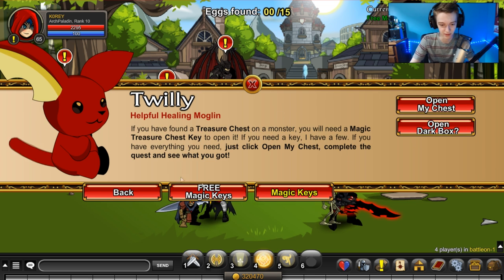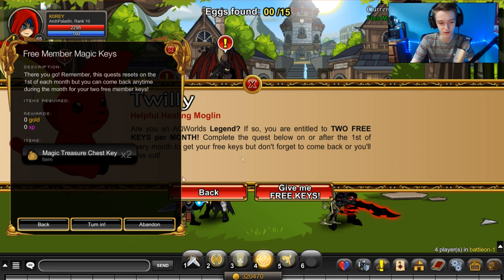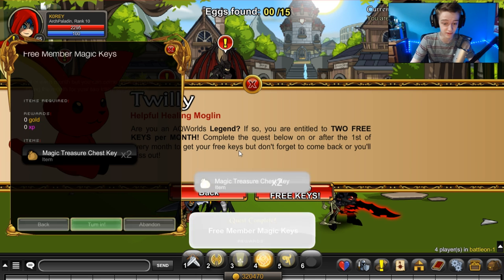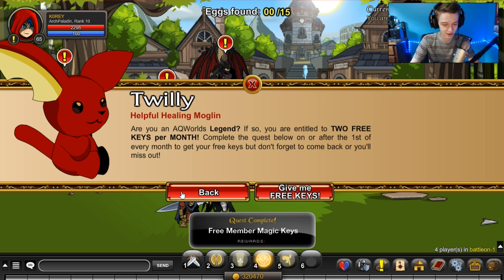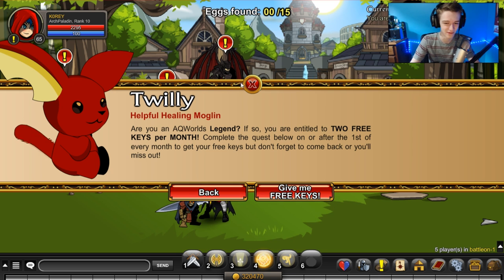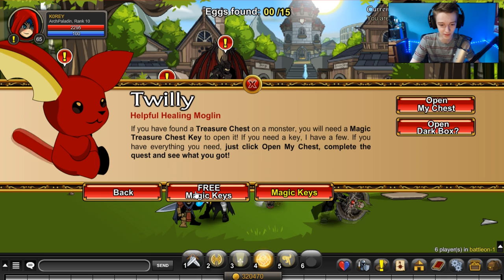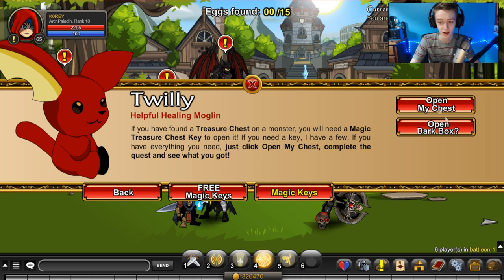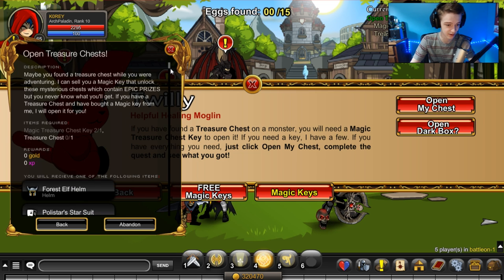To get your choice chest — we go through this every single month, I don't need to explain it — but this is for members. If you have a membership active during a month, at the beginning of the month on the first day they reset, you can get two keys for free. Well, they're free for me because I don't pay for the membership just for the keys — I pay for the membership for the items, faster farming, and the little perks you get for being a member.